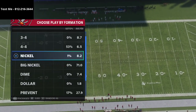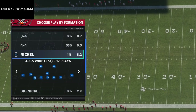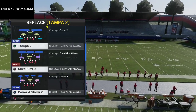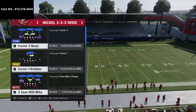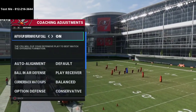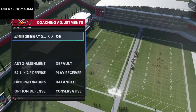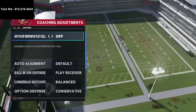I personally believe the nickel 3-3-5 wide is the best defense in the entire game, and it's not even close — specifically out of the 46 playbook. The reason is you can audible from 3-3-5 normal to 3-3-5 wide, which allows you to get the best personnel on the field. We're going to put cover 4 show 2 and mic blitz 3 in our audibles. This cover 4 is super glitchy and super effective, and I want to give you some zone drops to use with it.